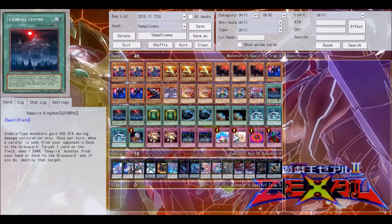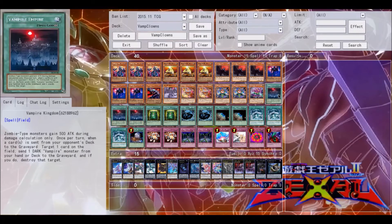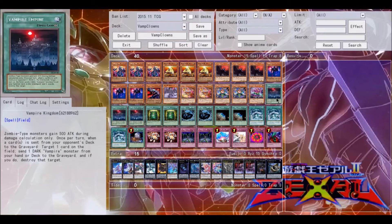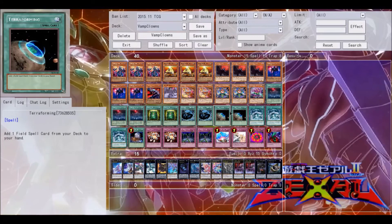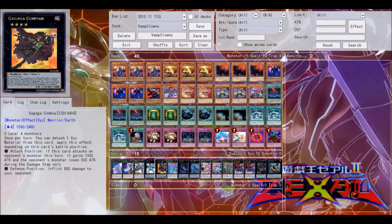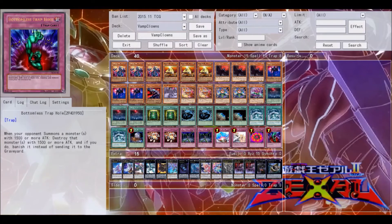For the spells, I'm playing three Vampire Kingdom. This allows you to get over some big stuff because most of your vampire monsters are only 2,000 attack. Once per turn, when a card is sent from the opponent's deck to the graveyard, you can target one card on the field, send one dark vampire monster from your hand or deck to the graveyard, and if you do, destroy that target. That works great — you can send them to the graveyard and then special summon or normal summon Shadow Vampire. So Vampire Kingdom is very useful. Two Book of Life — just so you can recur stuff you've lost, such as Vampire Vamp. Two MST, two Terraforming to search up Vampire Kingdom, three The Monarchs Stir, one Foolish Burial, two Mind Crush, two Fiendish Chain, one Compulsory Evacuation Device, one Solemn Warning, one Ring of Destruction, and one Bottomless Trap Hole.